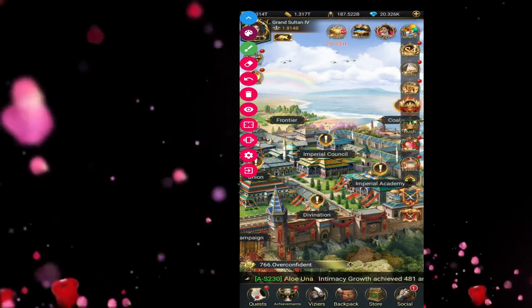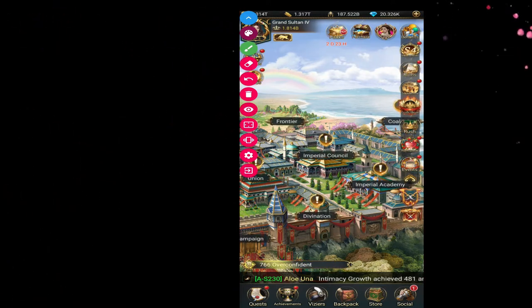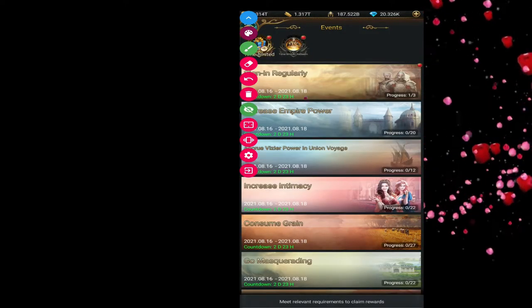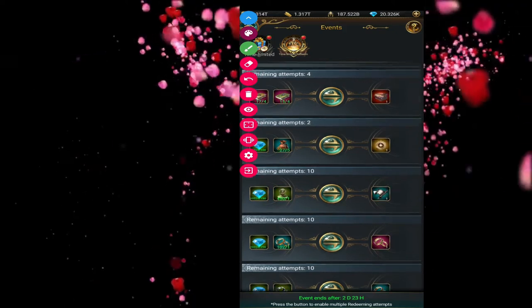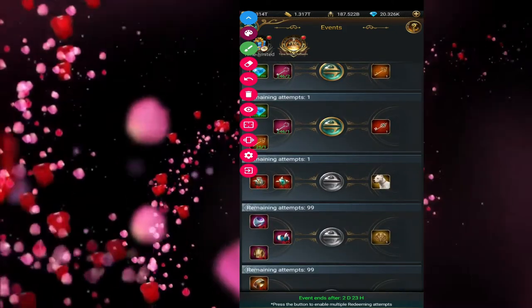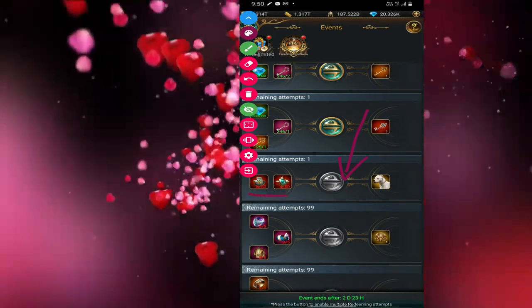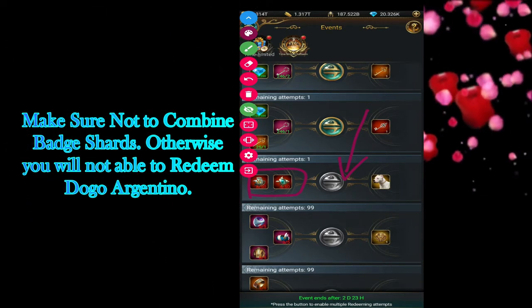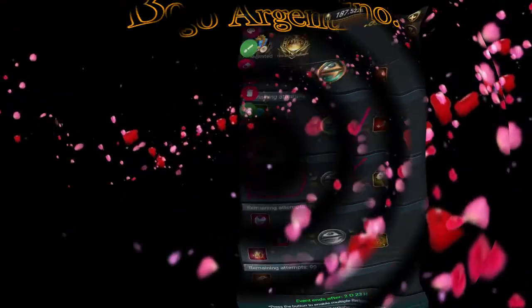To redeem the Dogo Argentino using batch shots, you have to go to the time limited quest section. After visiting here, you can see the time limited redeem option. Go in there and scroll down — you will be able to see where to redeem Dogo Argentino, provided you have these two batch shots completed or have saved previous batch shots.